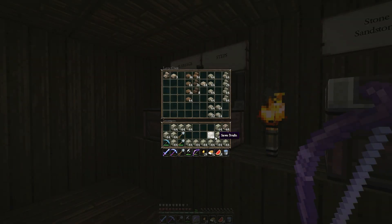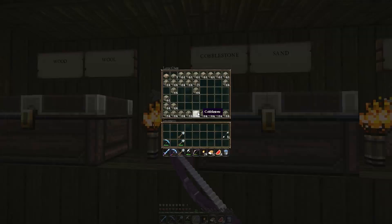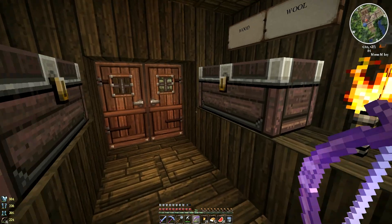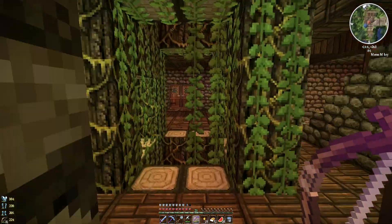We are totally out of space in this chest, so looks like we're gonna have to do some rearranging of the storage rooms at some point — maybe add more chests in that direction. But that is not our major concern at the moment. Our major concern is getting enough XP so that we can repair our items before we head into the nether. Let's get this cobblestone cooking ASAP.